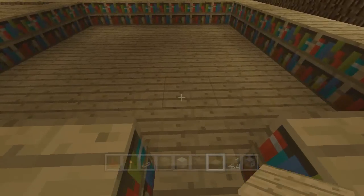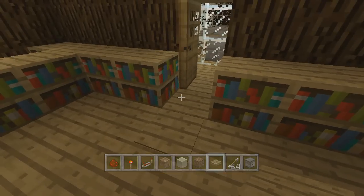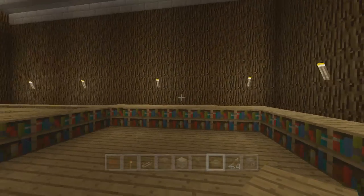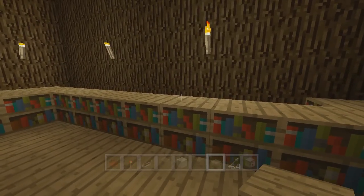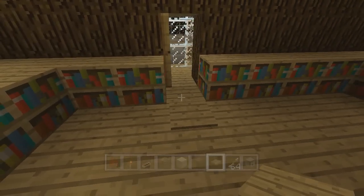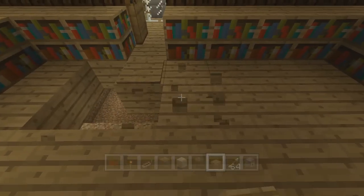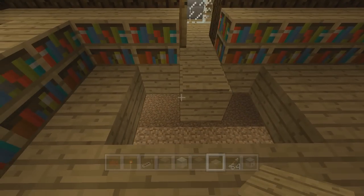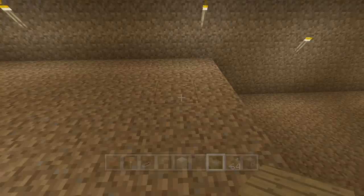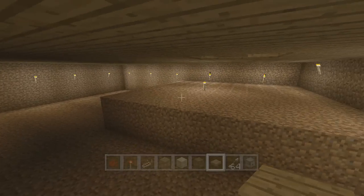That is the dining room done. On to the library. When you walk in here we're going to put a wooden pressure plate right here, just beyond the bookcases we've already put down. This is going to be the trigger point for everything that happens in this room. We've got a dispenser that's going to have the arrows, and then there's going to be a pumpkin jack-o-lantern back there that's going to be exposed by some pistons. I'm going to knock this block out up here because it'll be easier to find from below.